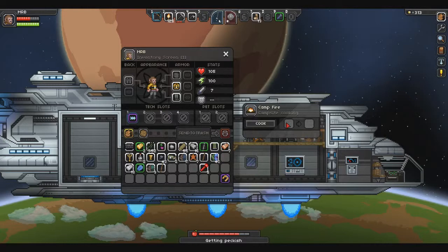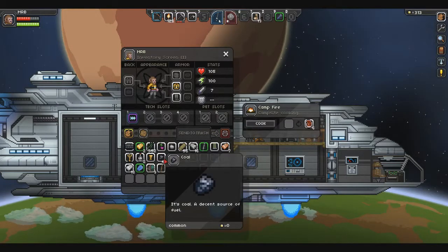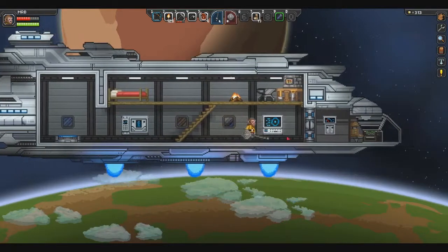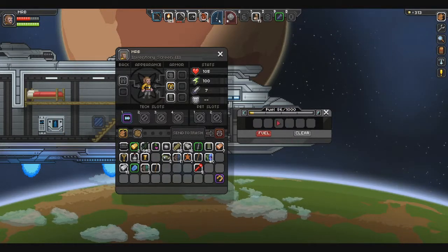We need to cook up this meat. If we're going to be going into the world, we should probably dump this coal into our engine as well. We do this by going to here. So now we have 86 out of 1,000 fuel.